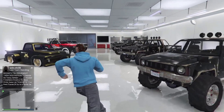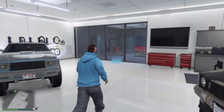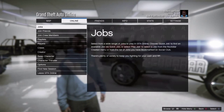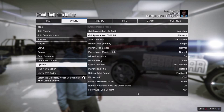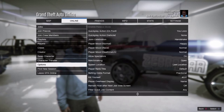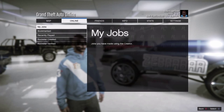What you're going to need is a friend in a public session — you can be in an invite-only session. You're going to have five cars that you want to duplicate and then five Rusty Rebels. You need to tell your friend to go to his online options and make sure his 'allow spectators' is turned on.